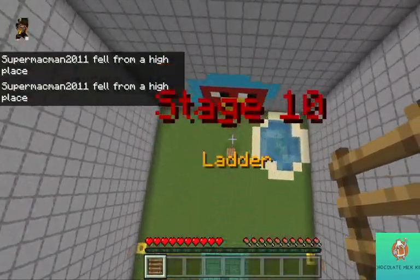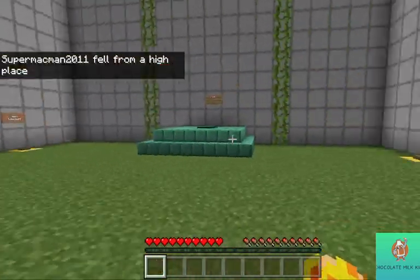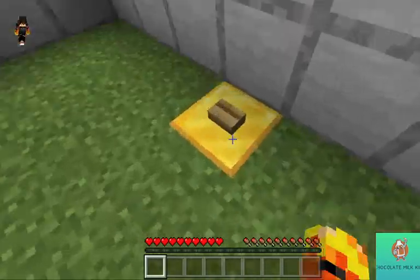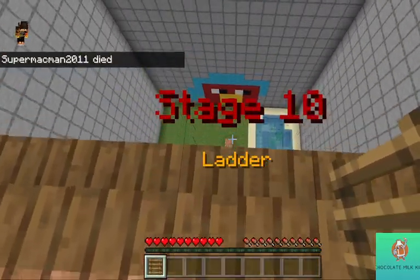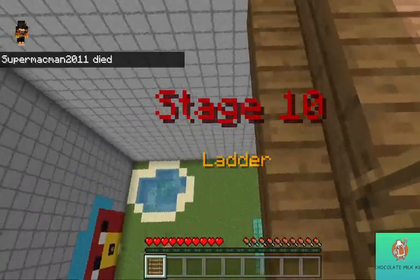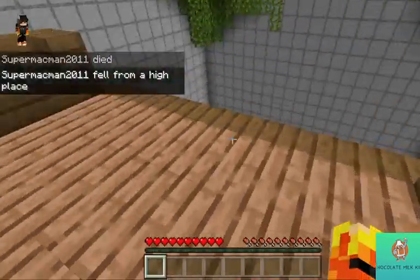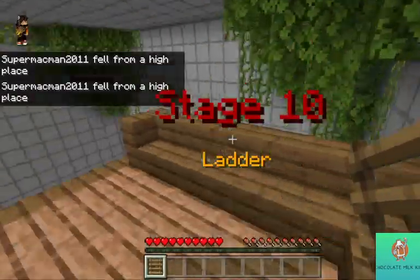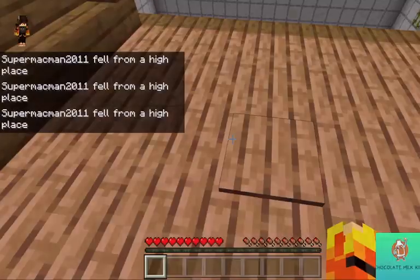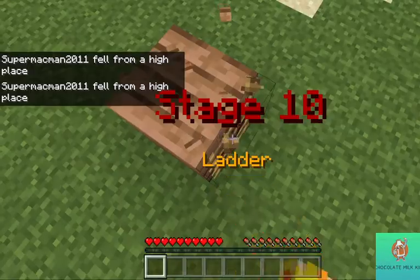I'm good at doing ladder clutches, guys, trust me — like that. But still, there are some specific things you need to do. You need to get the exact block once again. If you want to do it from a long distance, you have to get the exact block. Sometimes that is hard, but hopefully if you just practice a lot, then you can do it.